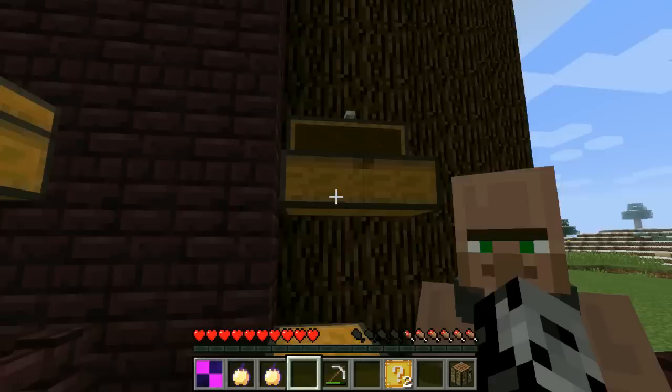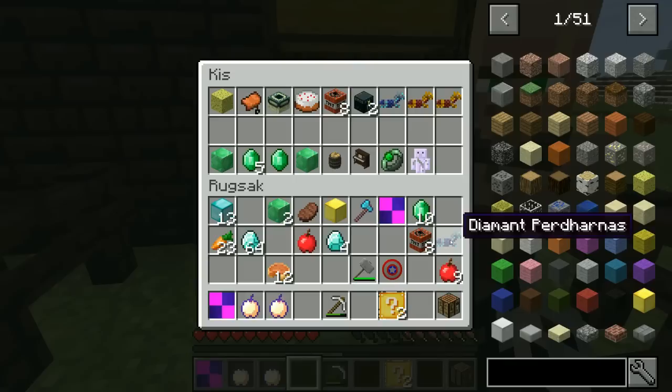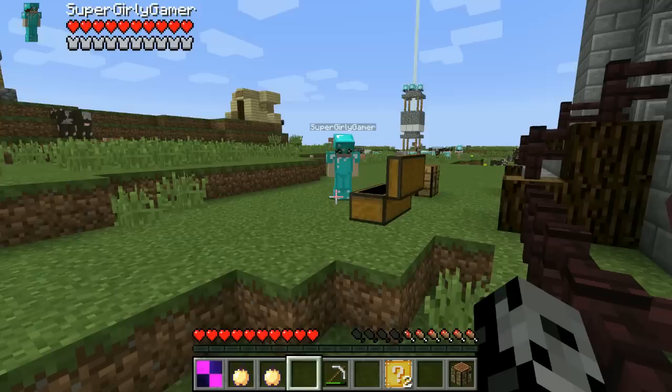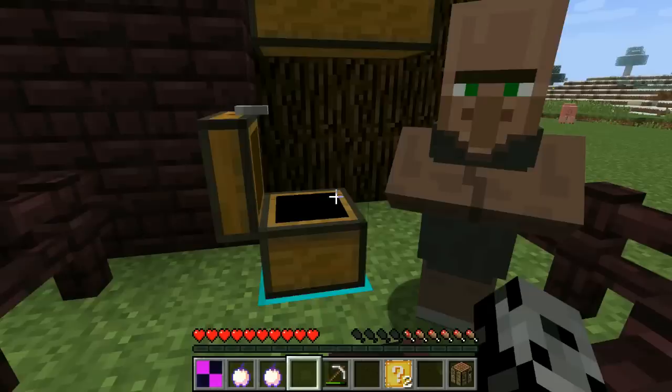It says 'a goo apple' because I'm in a different language - that's why I thought it was their spelling! I've got my horse harness to hand in and my diamond horse harness. Oh, that's why it said 'diamonds'! I also have a diamond block. Guys, let me know down in the comments what language I'm actually in right now - I literally have no idea.